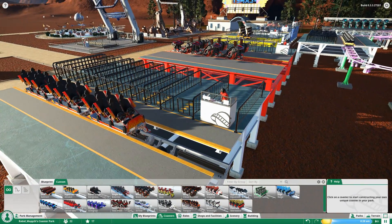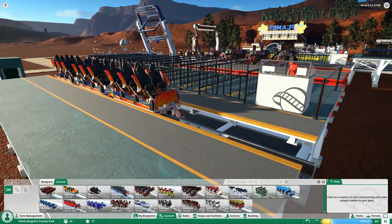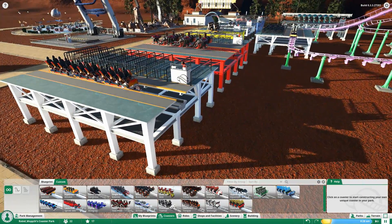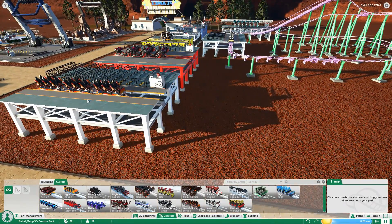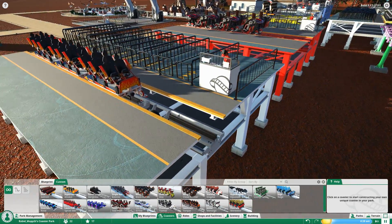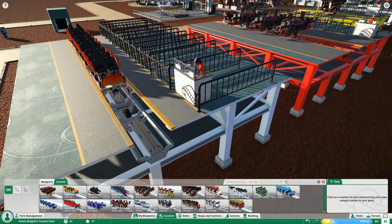One of the new coasters is called the Launched Torque. I've actually been on a similar ride at Six Flags Magic Mountain in California called Full Throttle — it launches out of the station into a gigantic loop, hits a brake station midway, launches you backwards up a hill, then launches you forward up and over that gigantic loop. It's really a lot of fun to ride and I can't wait to build my own.